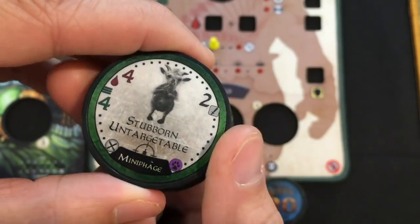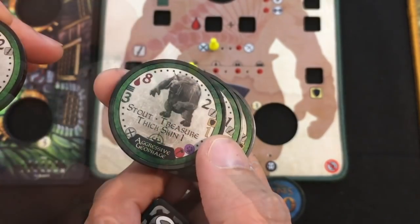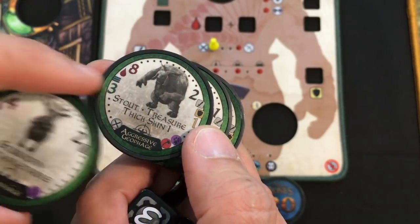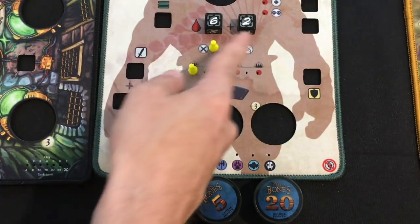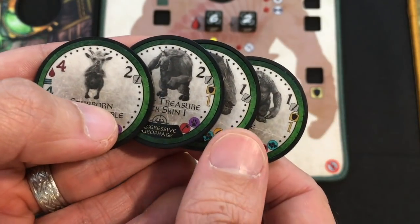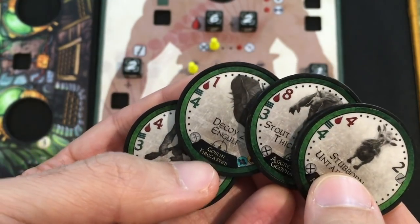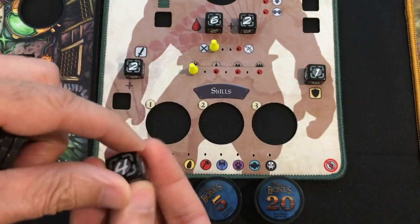We look at the baddies we drew and use the highest stat on each as the initial values. For health it's definitely the Aggressive Geophage with eight, marked with six-sided dice. For attack none of them go above two, and for defense nobody above one. For initiative they're either four or three, so the tyrant is starting a bit slow.